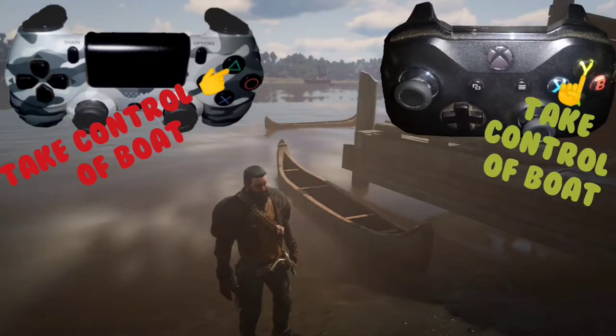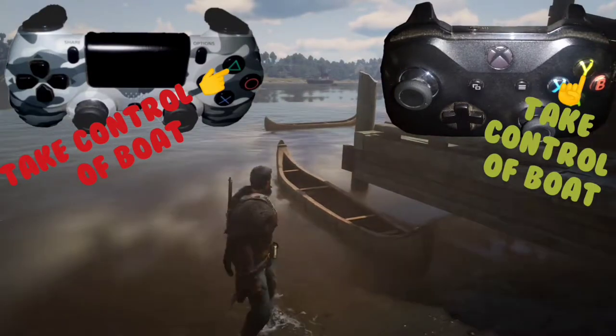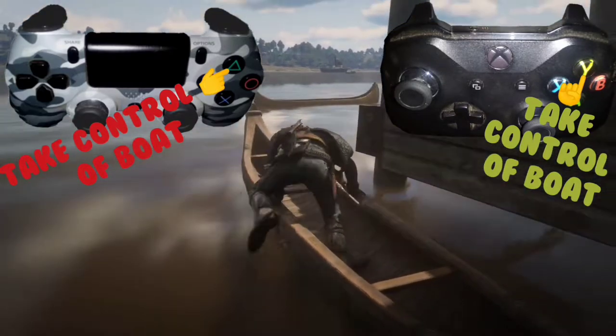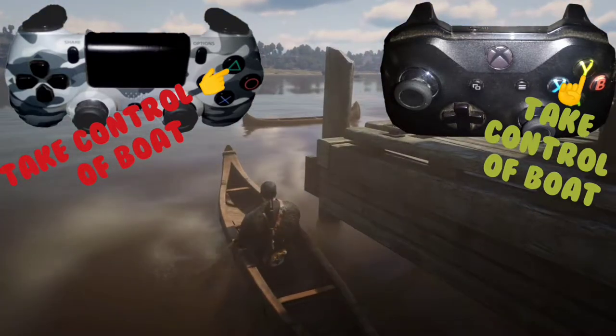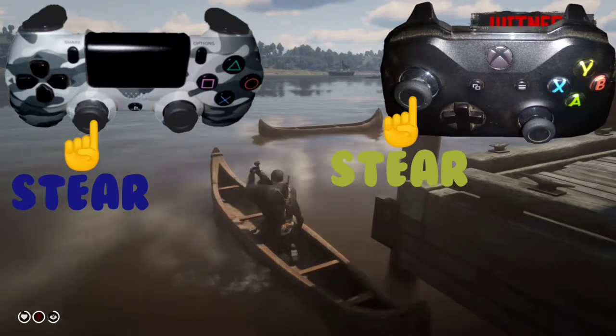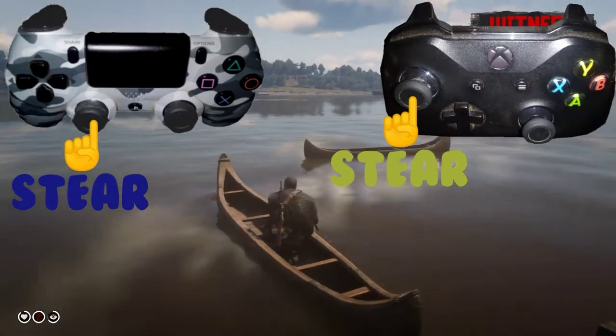In order to take control of the boat, one simply needs to press the triangle button for the PS4 or the Y button for the Xbox, and one will be in the boat. To steer the boat or row the boat, one will use the left analog stick.